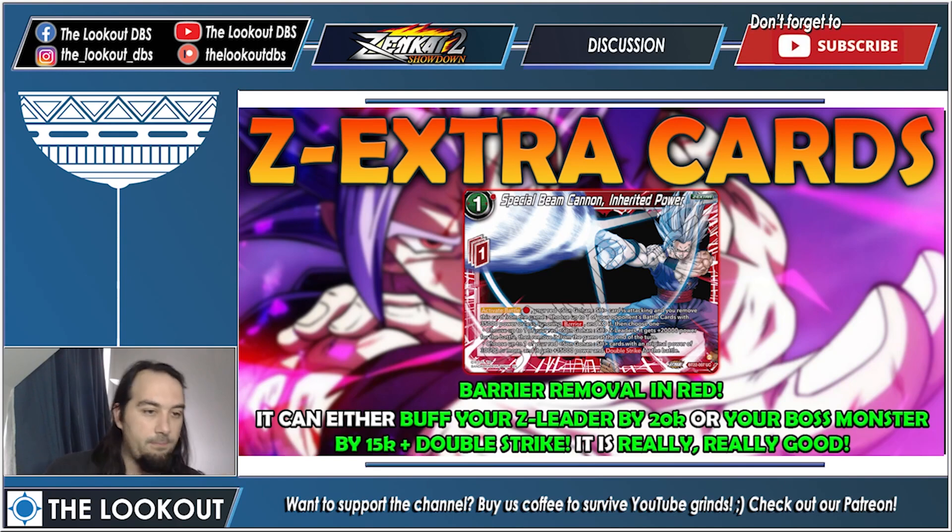You can choose between two additional options: first, choose up to one of your red Son Gohan Superhero Z leaders and it gets plus 20k for the battle, then remove it from the game at the end of your turn — so you get one massive 40k double strike swing, and since it's activate battle your opponent hasn't negated the attack. The second option: choose up to one red Son Gohan Superhero card with original power 30k or more and it gets plus 15k and double strike for the battle. My evaluation is that this card is just phenomenal — one energy to KO something ignoring barrier in red is massive.